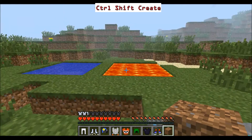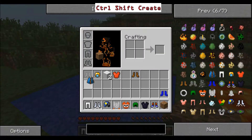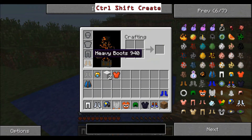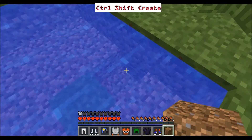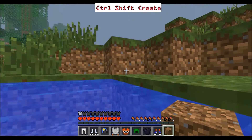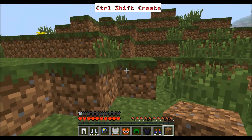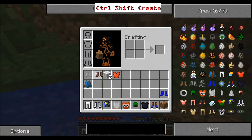We have the Heavy Boots — it's kind of hard to show you, but you fall quicker. If you go in water you get dragged to the bottom really quickly. You can swim upwards slightly, which is weird if you fall so quickly. I actually can't get out of the water without unequipping them.